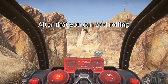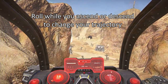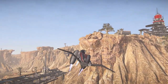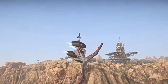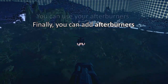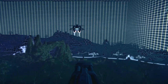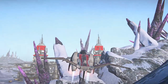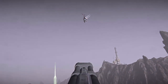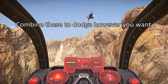After that, you can add rolling — roll while you ascend or descend to change your trajectory. You can also use your afterburners in hover mode to fly up. Combine these three techniques to dodge however you want.